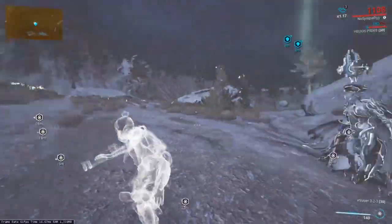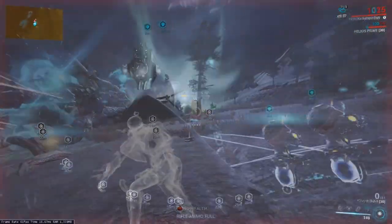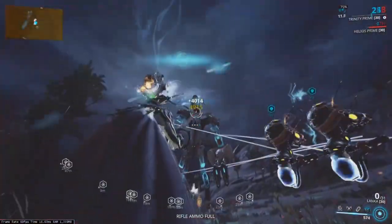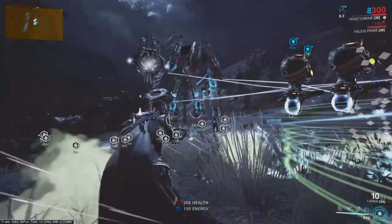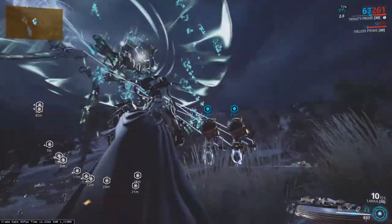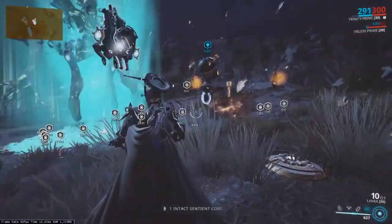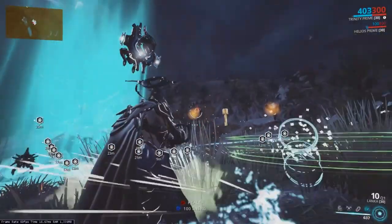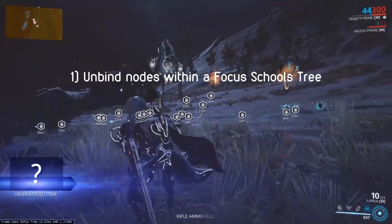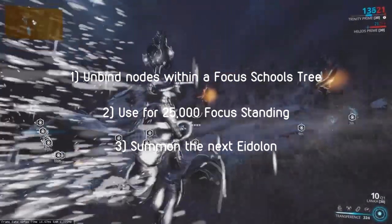After about half a minute or so, he will stand up again and now you are able to shoot him anywhere to deal finishing damage needed to take him down and capture him. I recommend right at the top of the Eidolon — there is no bonus headshot multiplier damage, but this spot is easier to hit. So with your two charged lures tethered to him the entire fight, you will now capture the Eidolon instead of just killing him. The lures will then be destroyed, leaving behind loot for you to pick up. An Eidolon Shard is used as a crafting recipe, and a Brilliant Eidolon Shard can be used in three different ways: to unbind within the focus tree, for 25,000 focus standing, or for summoning the next Eidolon at the Eidolon Shrine.